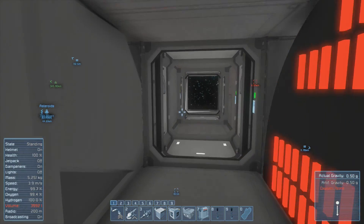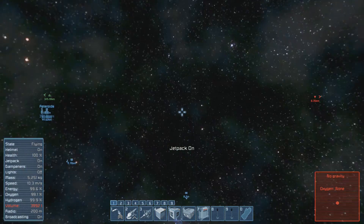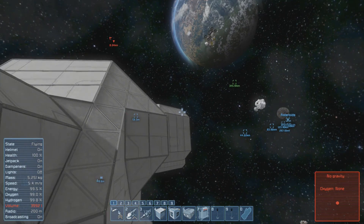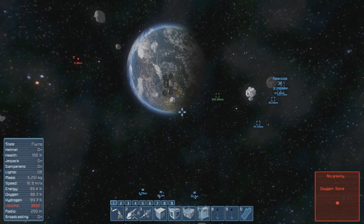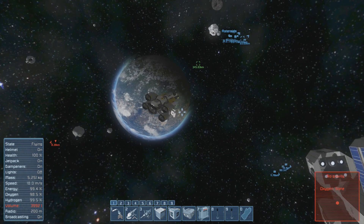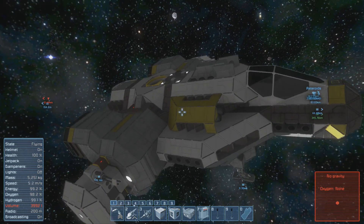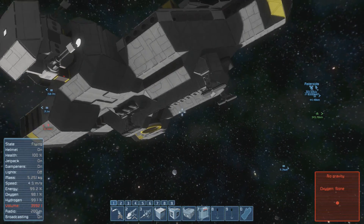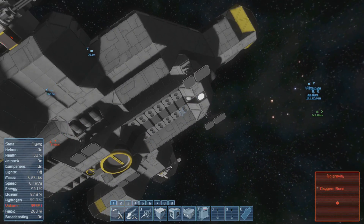Hello and welcome back to Space Engineers. My name is Raben Schild. I'm still on the way to the Mars-like planet, but I promised you to show you stuff that I find on the way. And I found this. It seems to be a bomber or something like that, because it has these rocket launchers on the bottom with a camera and all that stuff.